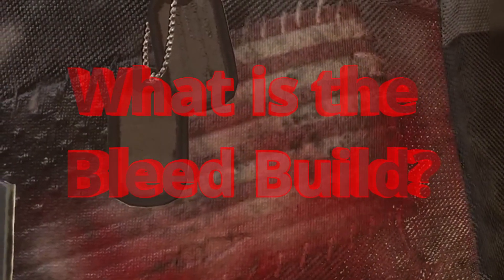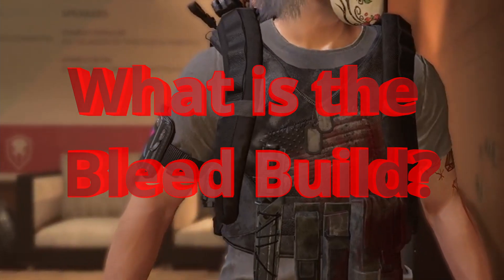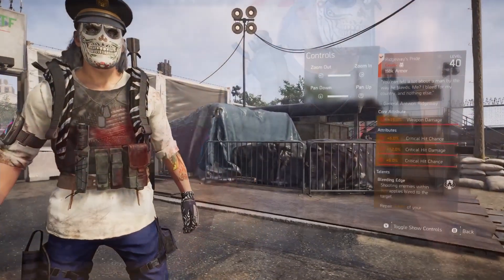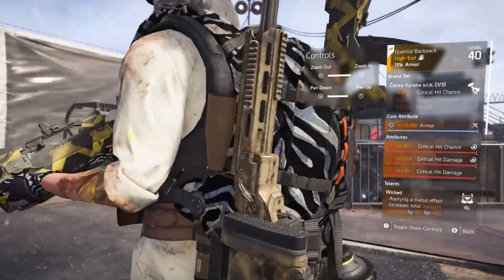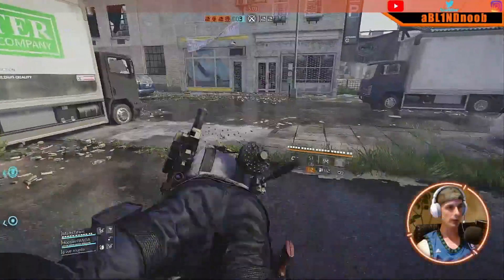So first, let's review what exactly the bleed build is. It's a very straightforward build with tons of synergy. You have the Ridgeway's chest piece, Wicked on your backpack, and Sadist on your weapons. You probably already know this is a very strong build.